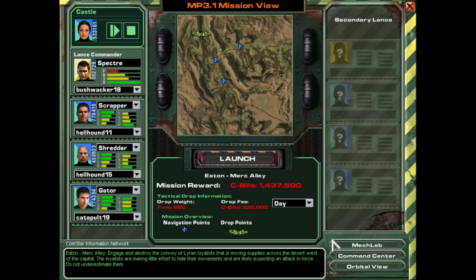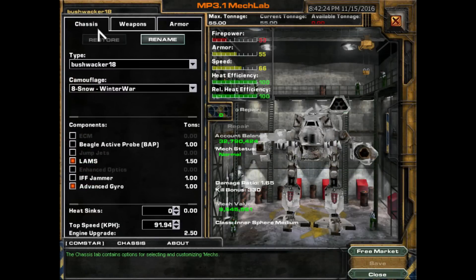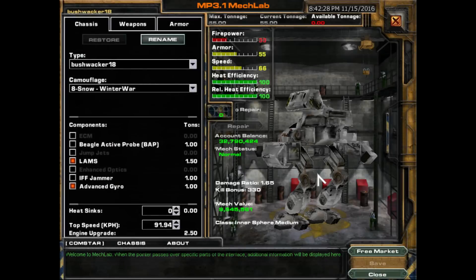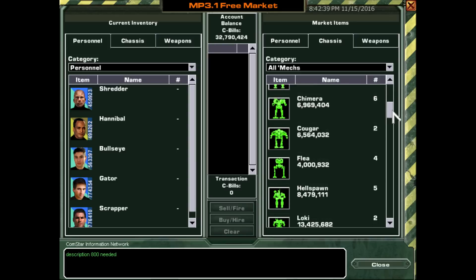You had the choice of coming here as your first mission in the game, so these first missions are going to be fairly easy. We're not going to worry about it that much. And oh my god — there's an Awesome here, and a Black Knight. Why is this stuff in the market?